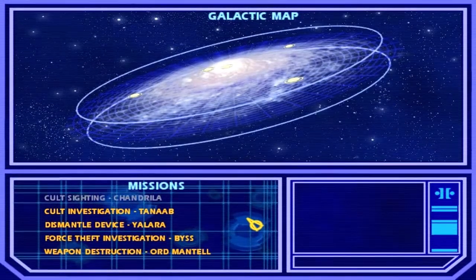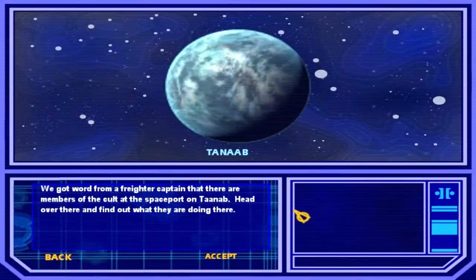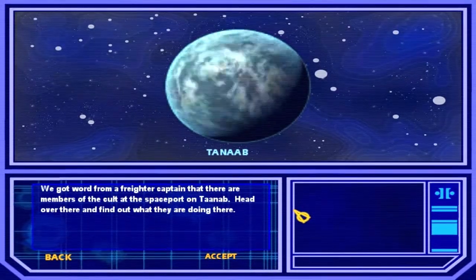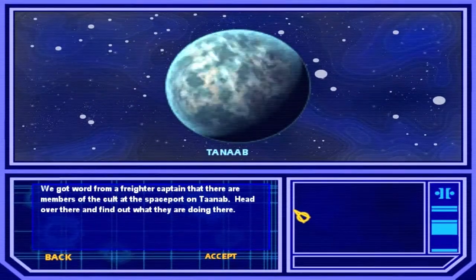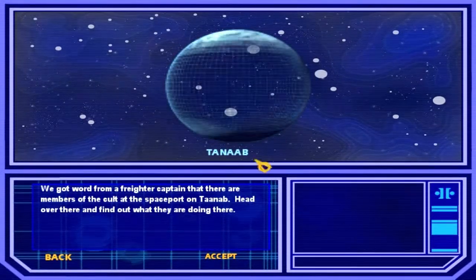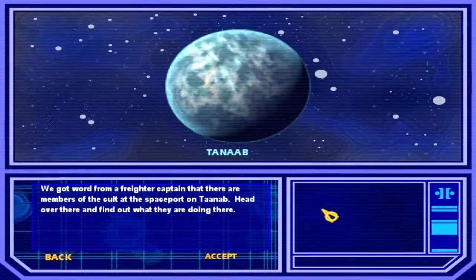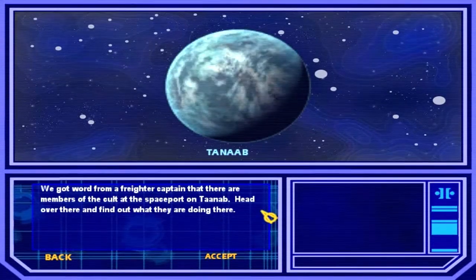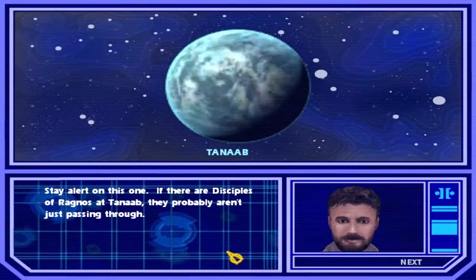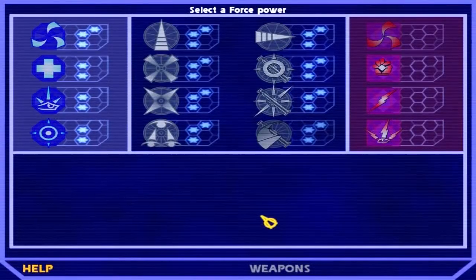Here we are at the mission selection screen. Let's start the cult investigation mission on planet Khaled Tanab. The briefing says we got word from a Fracture captain that there are members of the cult at the spaceport on Tanab — head over there and find out what they're doing. I have to mention there's an error here: the planet is called Tanab but the briefing spells it 'Tay-Nab' — some kind of misspelling.